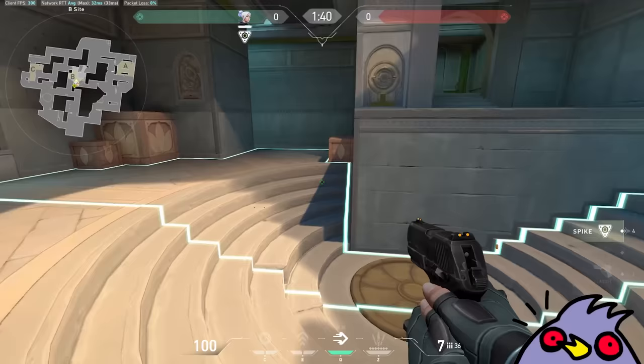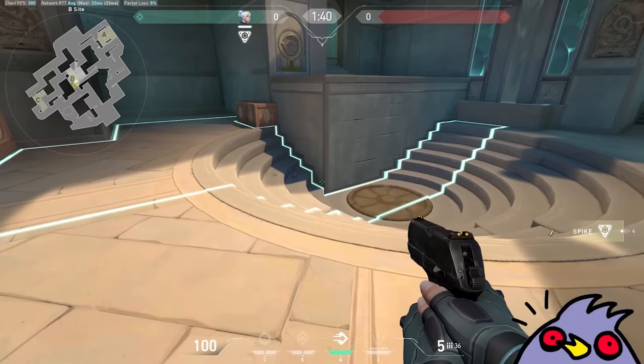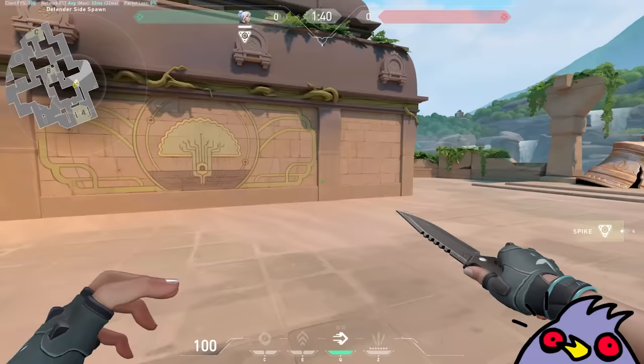And that's going to be very interesting for post plant, because there are a bunch of different ways you can plant it on different elevations, and I wonder if that's going to affect anything. You can also climb up here — this is leading to Defender Spawn, but that's very interesting too. So I'm guessing this is Defender Spawn.